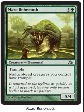Maze Behemoth — the green one that adds Trample to all your multicolored creatures. I like this one. If you have it with the black one, you're just like — Trample that, bitches! What are you doing now? I kill five of your creatures.